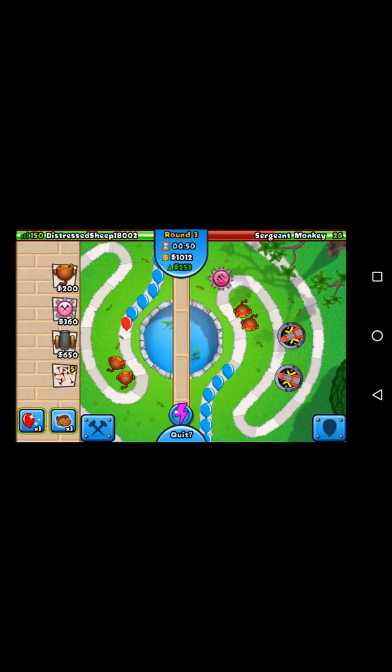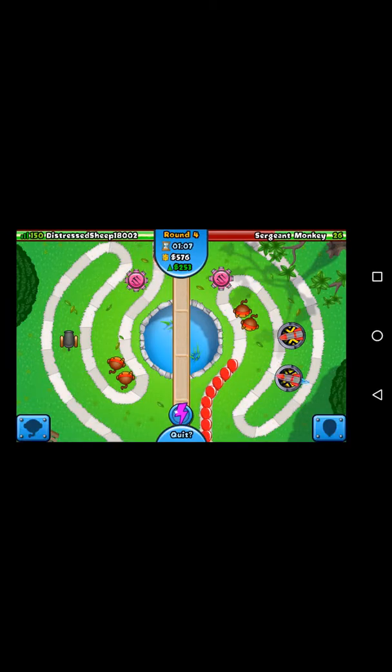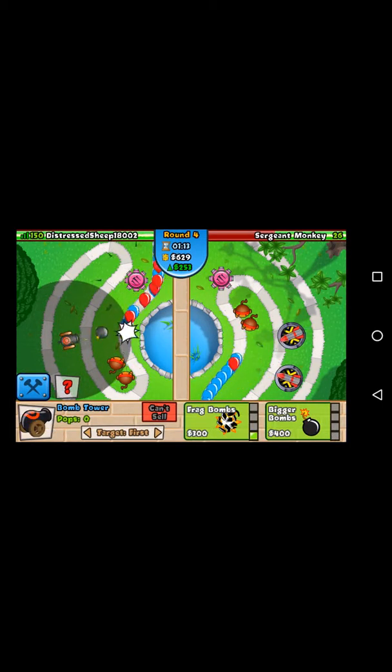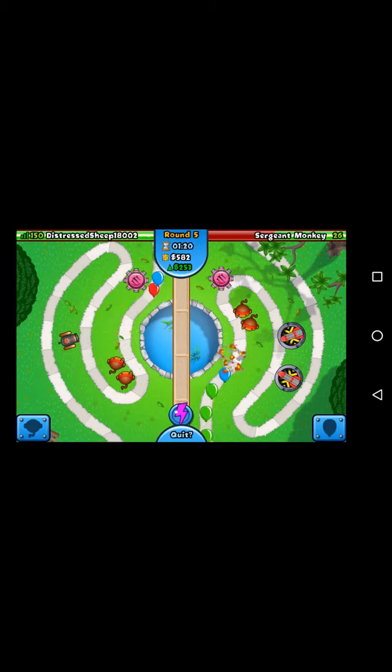What can I get? Can I get any other monkeys? I'll get an attack shooter — place it there. I'll give it extra range, super range, faster shooting and even faster shooting. Now I've got a pretty good attack shooter — extra range, extra frag bombs.